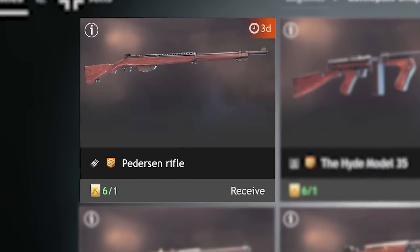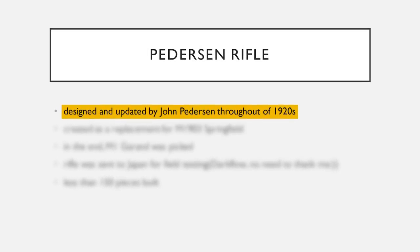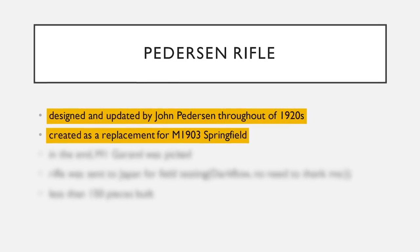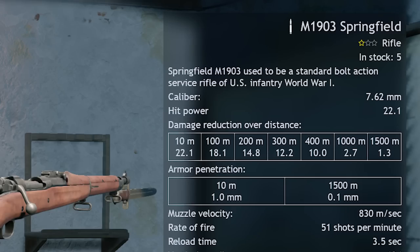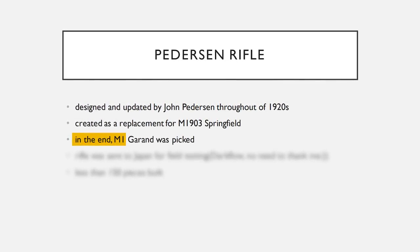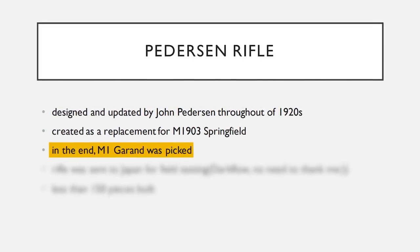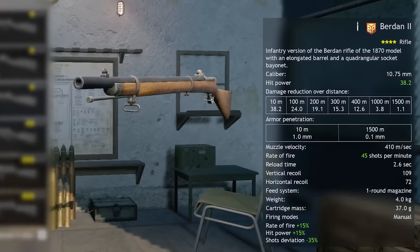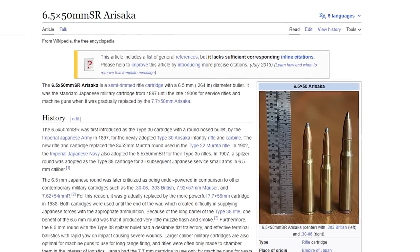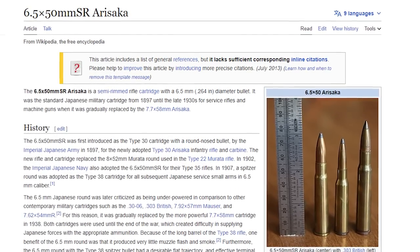Last up is the Pedersen Rifle, available in Normandy and Tunisia campaigns for the Allies. This interesting weapon was designed and updated by John Pedersen throughout the 1920s, so it's a rather old school weapon. Initially created as a replacement for the M1903 Springfield, it's a semi-auto rifle that was considered heavily, but the M1 Garand was picked ahead of it — which makes this rifle quite unique and an interesting alternative to spice up your campaign grind. The rifle was also sent to Japan for field testing — a Japanese Pedersen would basically be the same but with 6.5mm Arisaka ammo, which would actually make it more powerful.